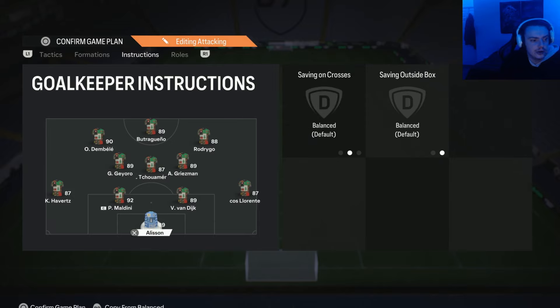For the two centre-backs, I leave them alone. And the keeper, I also leave them alone. Those are my tactics and instructions for the 4-3-2-1. If you guys have enjoyed or found this useful, please be sure to drop it a like, sub to the channel if you are new, and don't forget to turn on those notifications. I hope you have a great rest of your day and I'll catch you all in the next video. Peace.